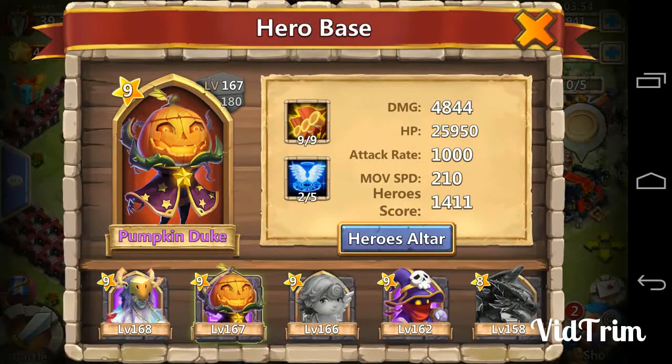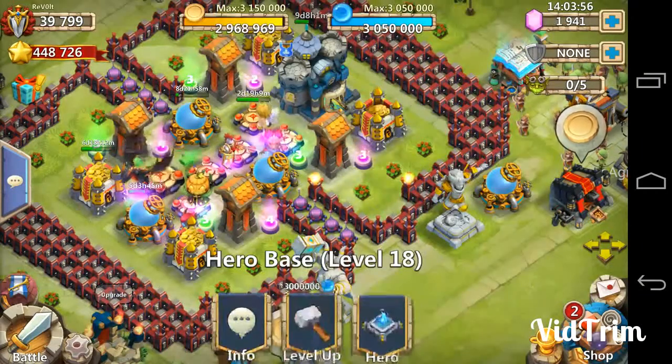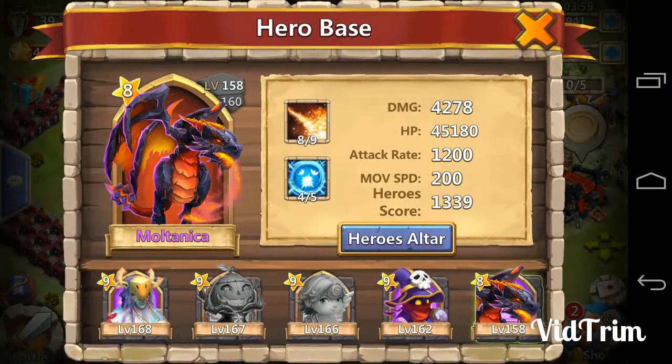My Pumpkin Duke is at 9 of 9 with a revive, and since I don't have Berserk, I must have Pumpkin Duke at 9 of 9, or else I don't think it would reach the 200ms attack speed cap.